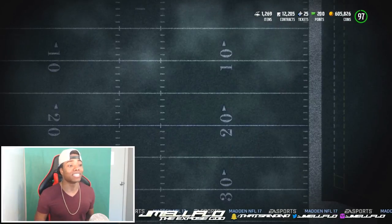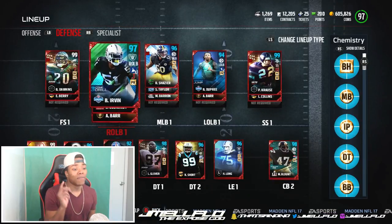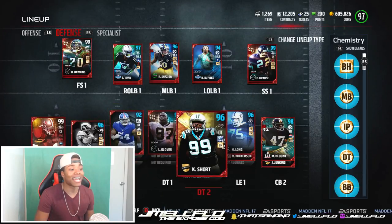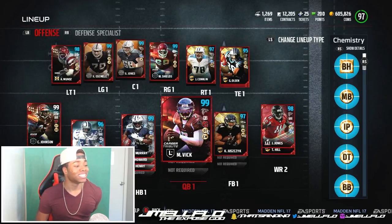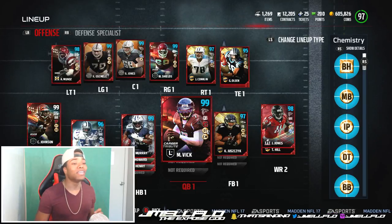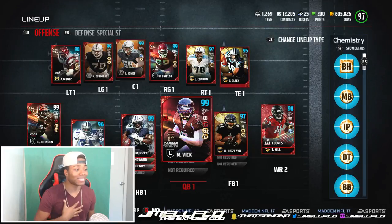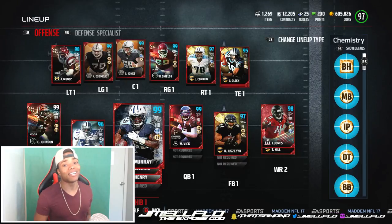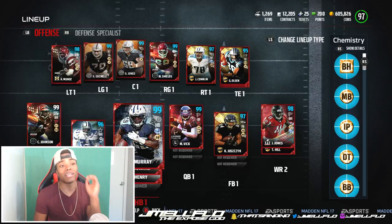This is how the defense is looking. We have 99 Dion, 98 Mel Blunt, 96 9 chain lane, 95 NDRC. Defense looks nasty. Y'all know I like them hard hitting corners, so hopefully he plays well. Because if he plays well, then I'll save up enough coins to buy the Deion card myself. Smack a like on the video if y'all are excited for this gameplay, smack a like if y'all want me to get Deion's card and bring y'all more Deion gameplay.